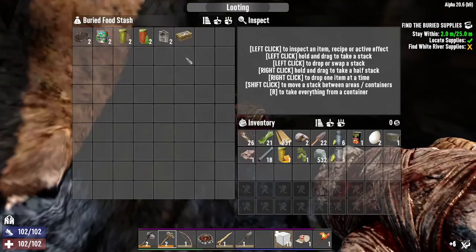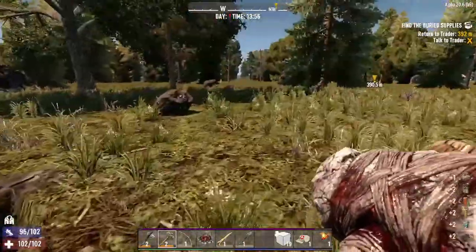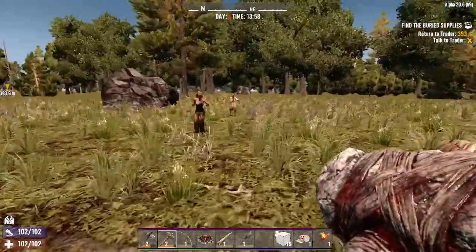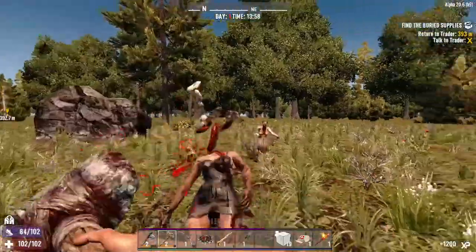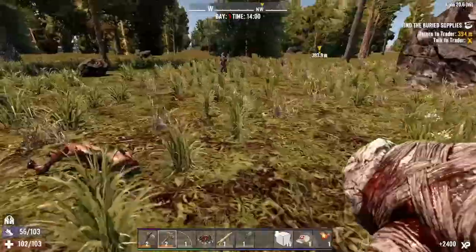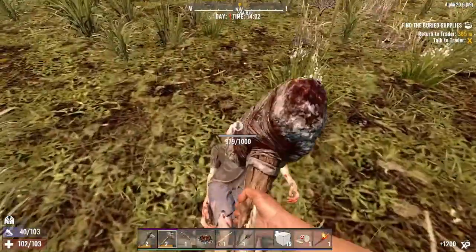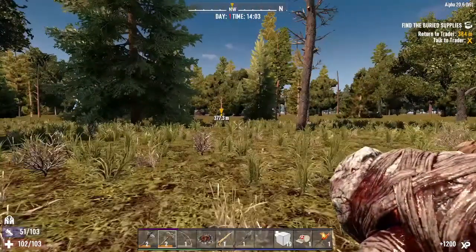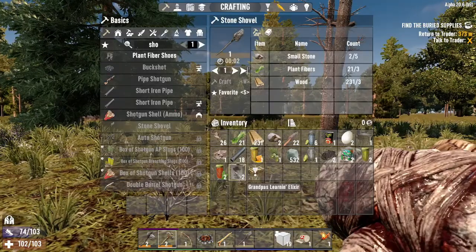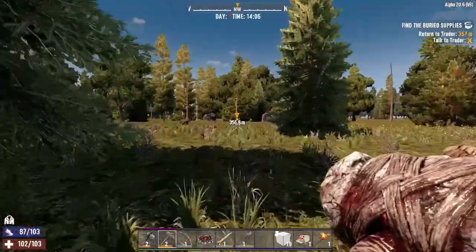Let's get our weapon out. Take everything, get out of the hole. A couple ladies over there, tweaker there. Let's start with you, lady of the night. Dead. You're dead. Turn on a little tweaker — dead. Let's head back to Rekt. What did we even get from that? Some learning elixir, some food. Very nice.